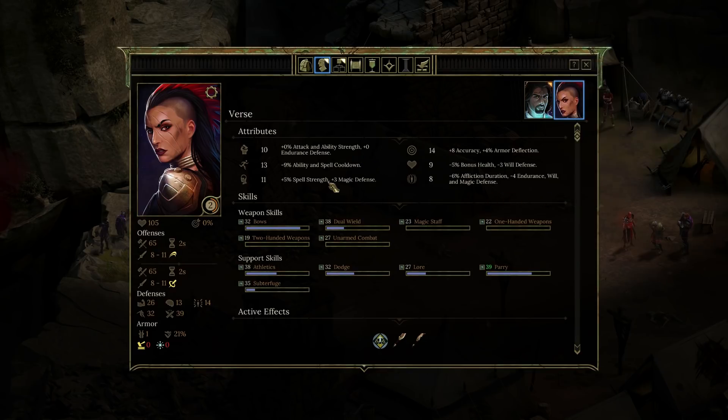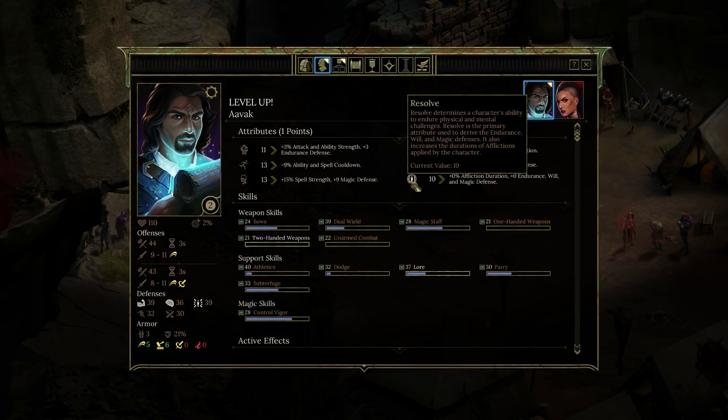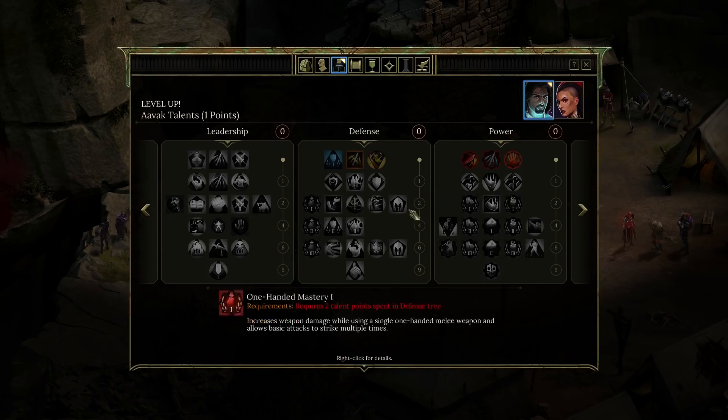So first — do you have a point to spend? No, it's only Abac who's got a point to spend. Looking at resolve — a character's ability to endure physical and mental challenge, used to drive endurance, will, and magical defense; it also increases the duration of afflictions. Finesse describes physical and mental precision and is used to determine accuracy of attacks. I'm liking his quickness, honestly, but I'm going to go with finesse for now. Save. And I now get a point.